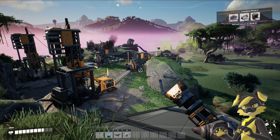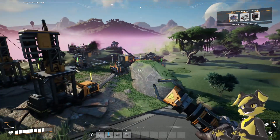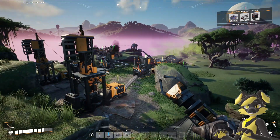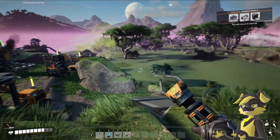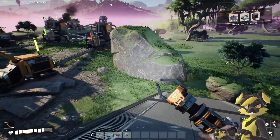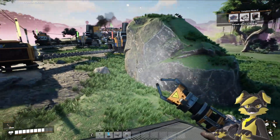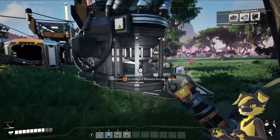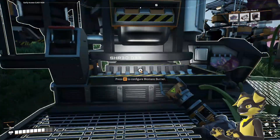Hello everybody! My name is NukeFox and welcome back to Satisfactory. Remember in the last episode we set all this up down here for the reinforced iron plates and the rotors so we could unlock the next milestone and coal power. We did unlock coal power. I found a source of coal but I didn't set it up yet, so that's gonna be our goal for this episode. But first I'm gonna refill these biomass burners and then we're gonna get on that.